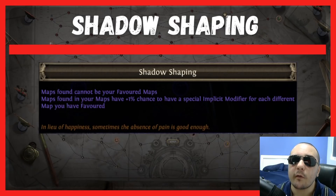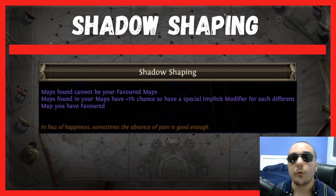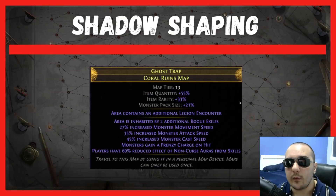The way this keystone works is that it's going to turn your favoriting map system into hated maps. You can select maps to never show up anymore. This does come at the cost of having access to favored maps. One of the other things it does is allow maps to roll with a special implicit modifier for each different map you've hated, and this is what that's going to look like.